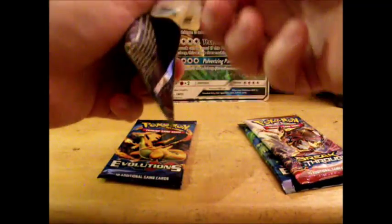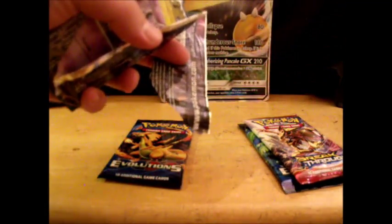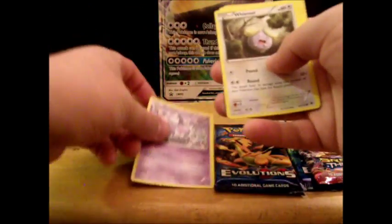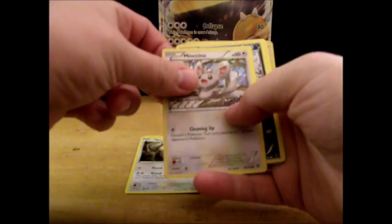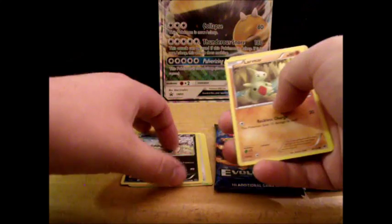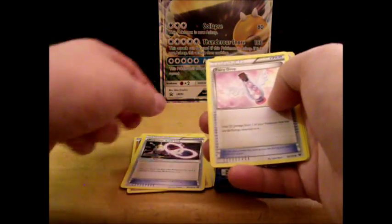Now we'll take a look at the four packs. I'll bookend each side with the Evolutions — first up, Fates Collide. We've got Gothita, Whismur, Minccino, Volbeat — I always call this thing Depends because it looks like it's wearing a diaper — Larvitar, and an Alakazam Spirit Link. You can never have enough of those.